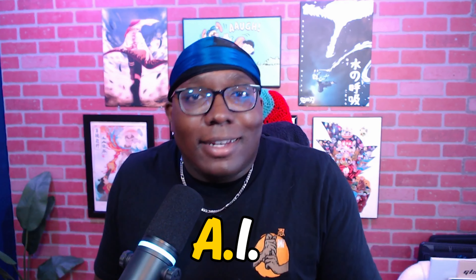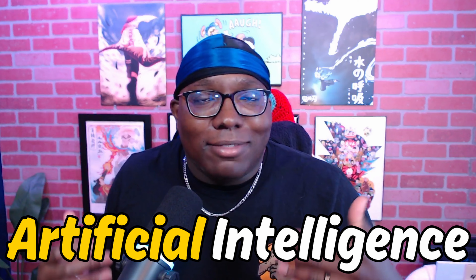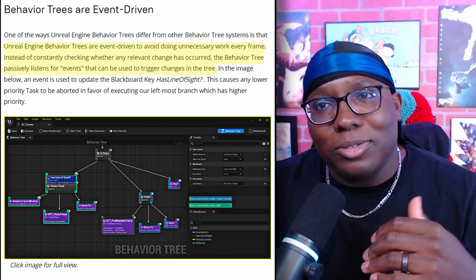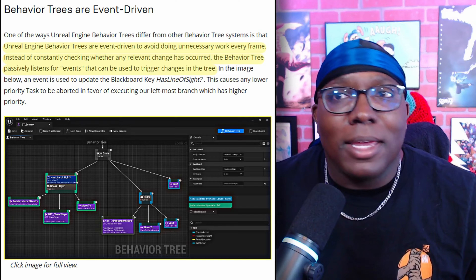This makes sense given that the 'I' in AI stands for intelligence — I'd want a system that gives my pawns decision-making capabilities. But I needed to understand why Epic thinks they're great, so I kept digging and found some decent reasons. The first one is efficiency: behavior trees are event-driven, meaning they passively listen for events that can trigger changes instead of checking for changes every frame. Being event-driven also allows behavior trees to have a priority hierarchy in which lower-priority tasks can be aborted in favor of higher-priority ones.